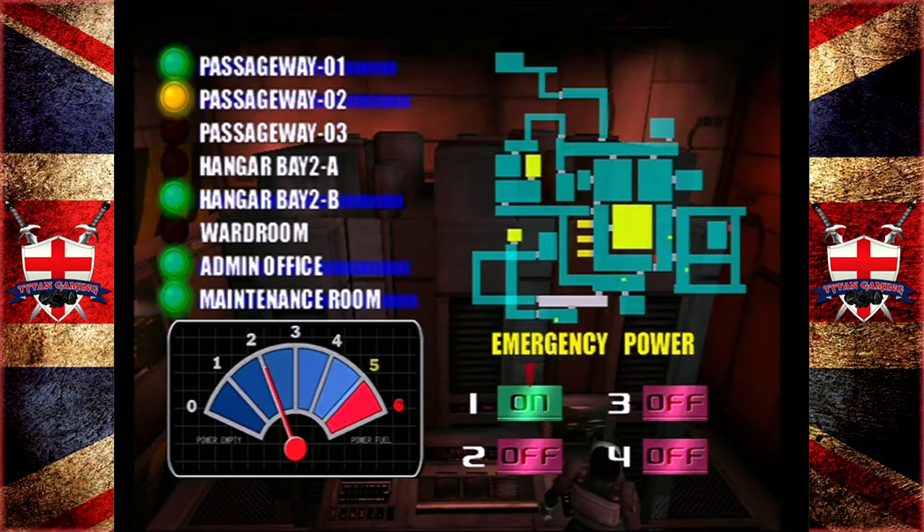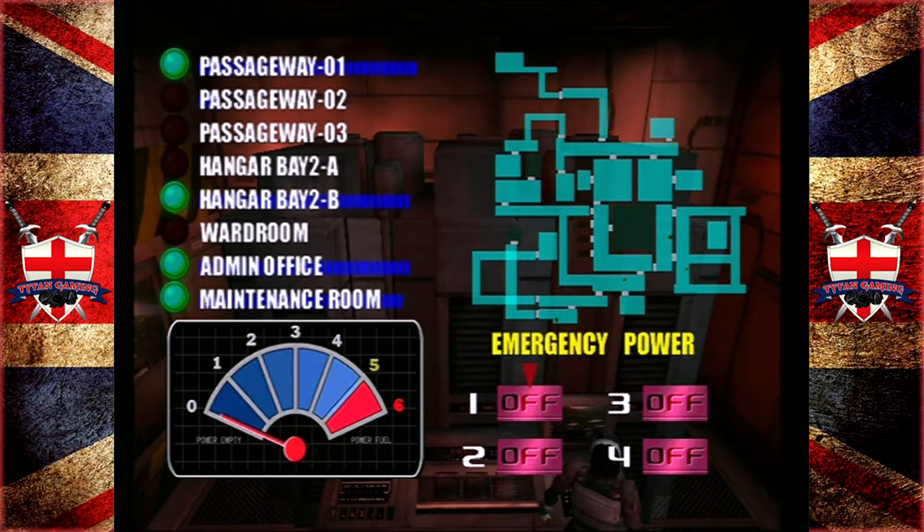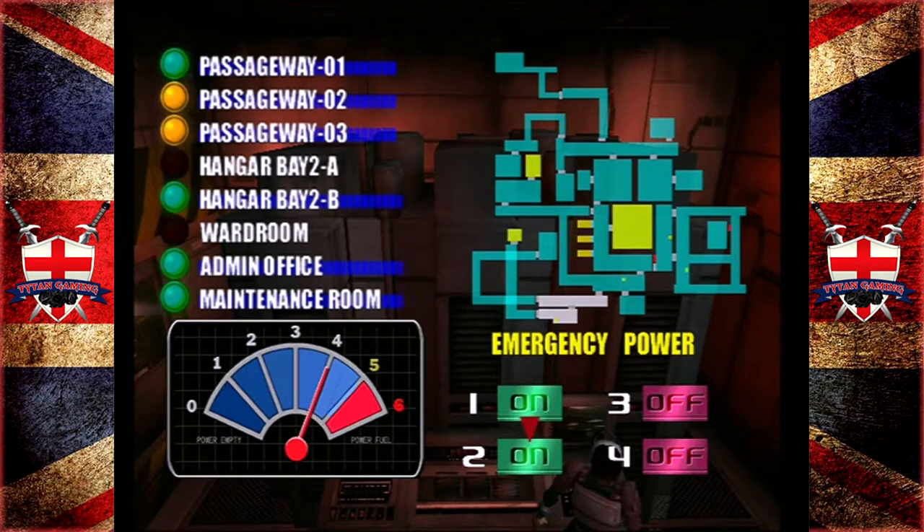So passageway two - that's bringing power up to those areas. But why are they orange? That's everything but the ward room. I guess orange is good. Which one's the ward room? Ah, that's that one room in there.